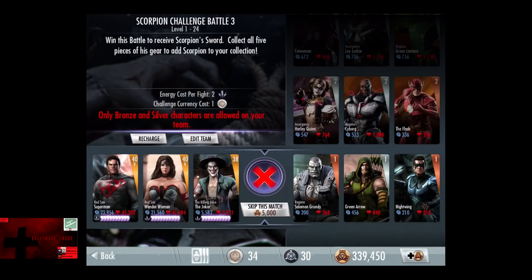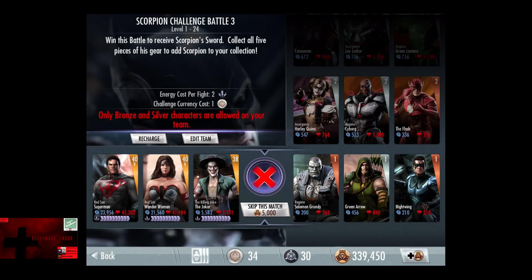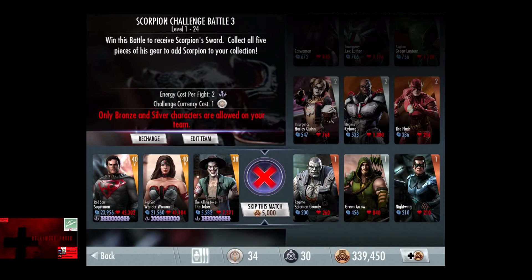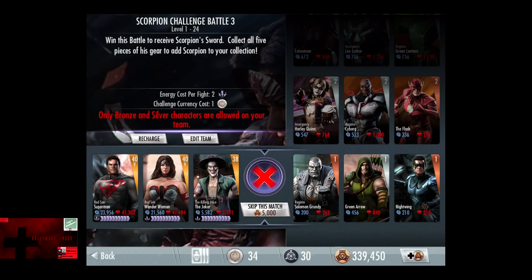In the third challenge, only bronze and silver characters are allowed on your team, so that means the third fight of Nightmare Difficulty is probably going to be the hardest again. Going up with level 1 silver cards, going into multiple slots after the first fight.